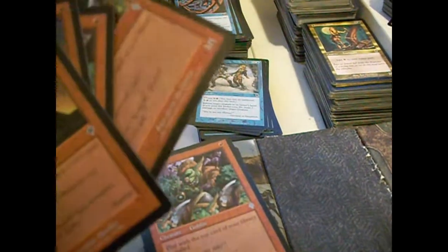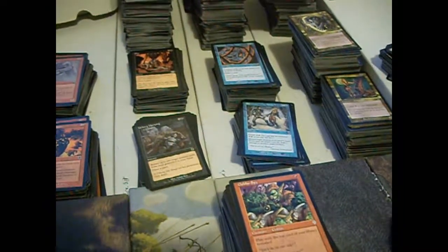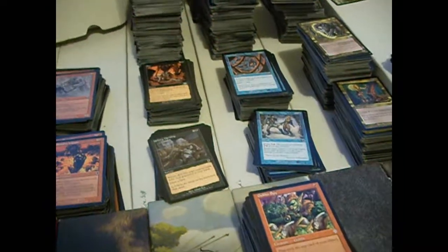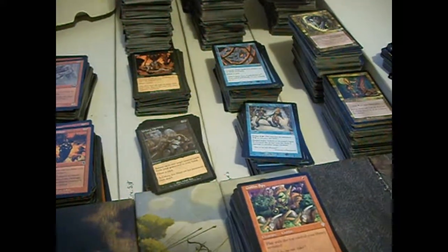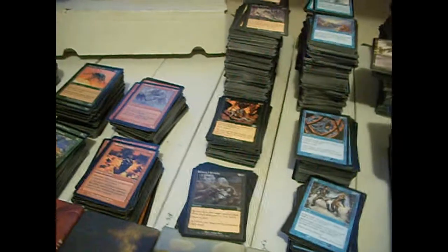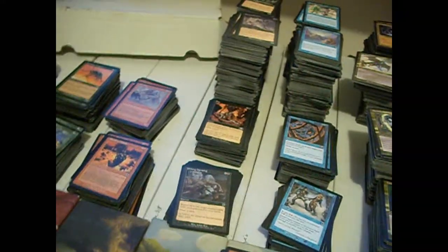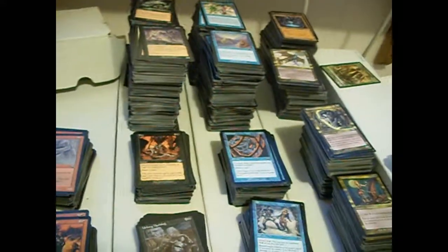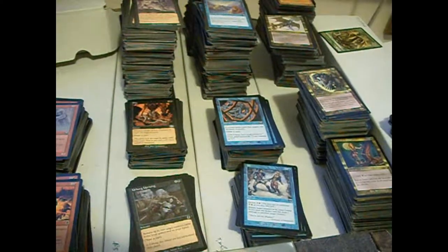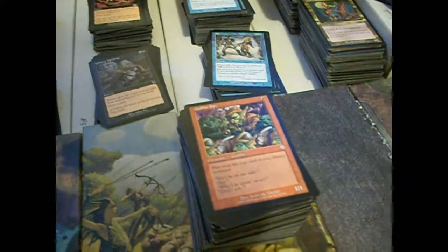Goblin Spy is kind of dumb. It's a 1/1 for a single red. You play with the top card of your library revealed. The only thing he's got going for him... I don't see why you would want to play with your top card revealed, unless there was some effect dependent upon it — like, play with your top card revealed, you may cast it as though it were in hand, or if it were a creature, or if it's a land, some kind of effect keyed off of it or that lets you play it. That would be cool. But doing it just because? Seriously?